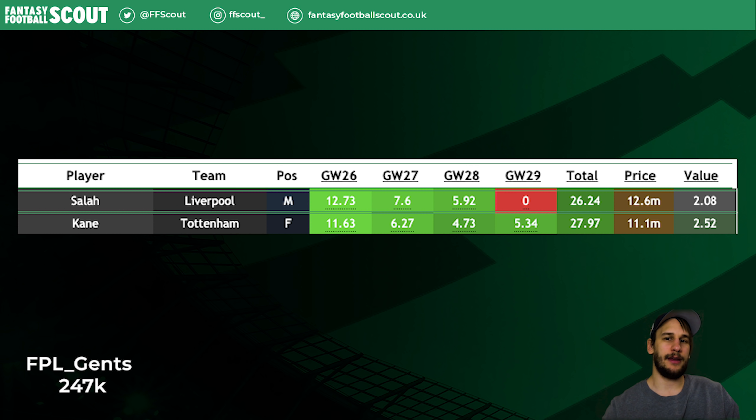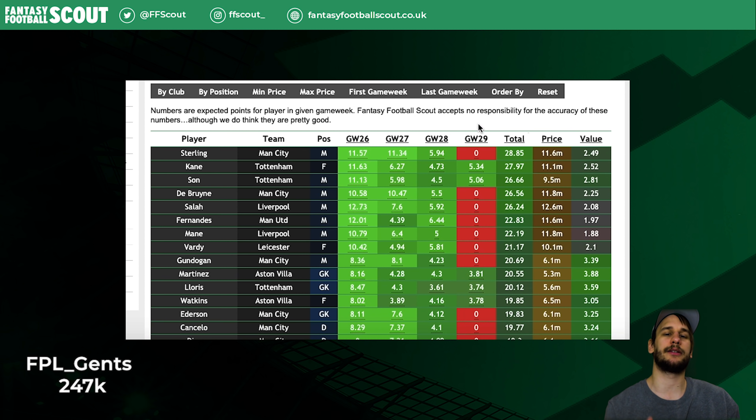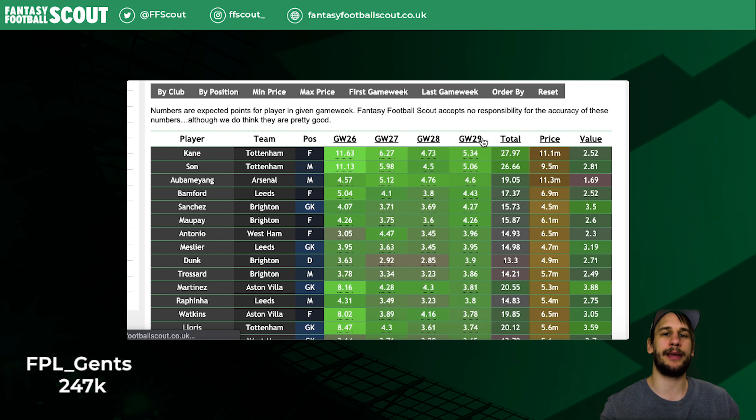If we look at Salah versus Kane, Salah is projected to outscore Kane in every gameweek up until 29, so it seems wise to wait with that move. I also have Spurs coverage in 26 already with Son, and we all know how often they link up for a goal. If we sort by highest projected score in 29, we can see Aubameyang is there — we could treat him almost as a free hit player. It would be easy to downgrade Bruno to get him, but that clashes with my planned Salah-to-Kane move in Gameweek 29, which needs to be a double move. This means I'd need to take a hit that week, but maybe that's fine. If I can avoid a hit, that would be better.